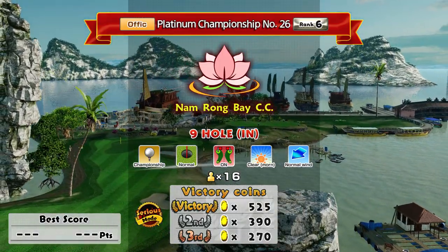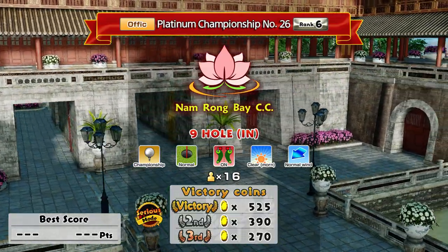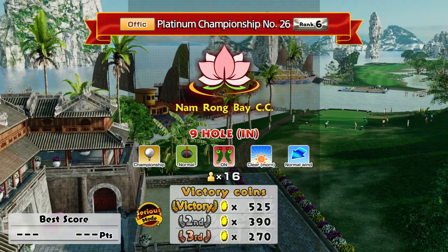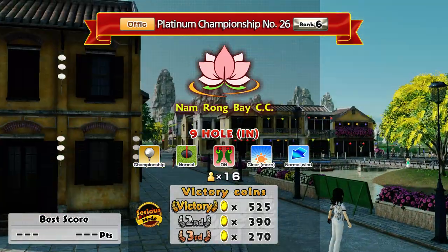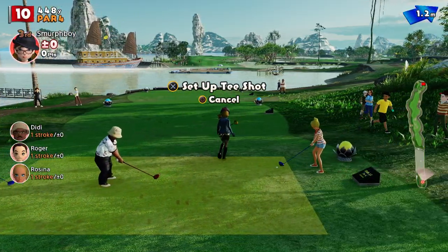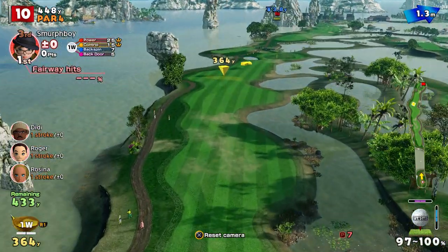Welcome back everybody from Everybody's Golf on PlayStation 4. I'm going to play Namrong Bay today, one of the DLC courses. It's come up as a Championship, the Inward 9, Championship Tees and Normal Cups. I'm going to use the Custom Clubs for this because it's a really long way, and I haven't set a score for this setup. I don't think I've played Championship Tees on Namrong Bay yet.